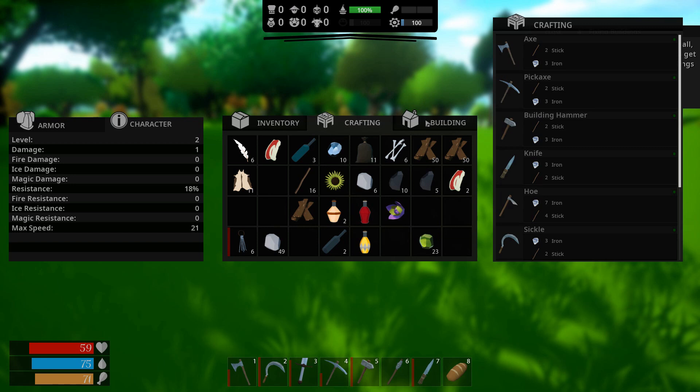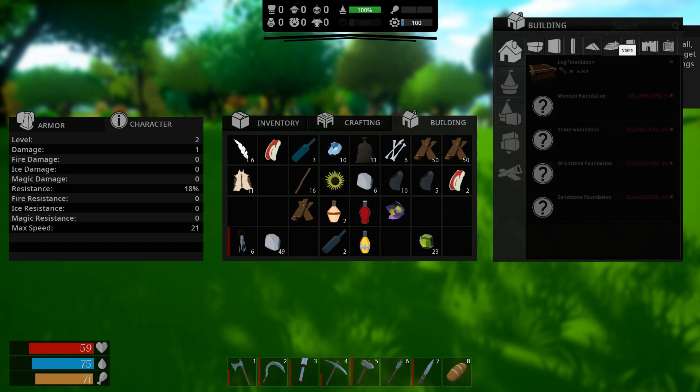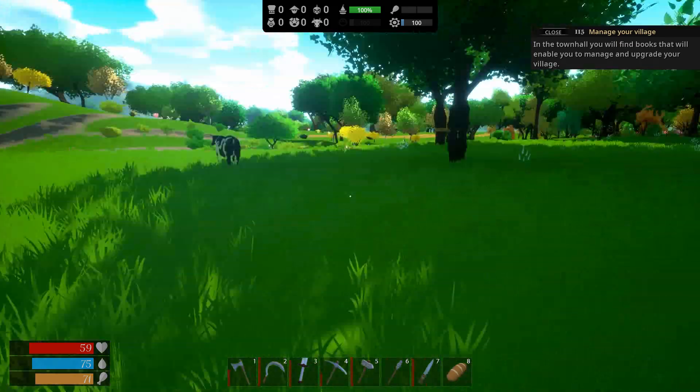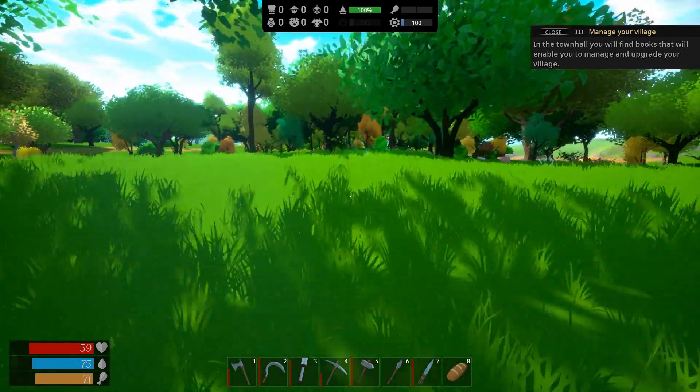I want to go to crafting - building. I need a lot more wood, man, you need a ton of wood. Down in the hall you'll find books that will enable you to manage and upgrade your village. That doesn't really matter right now because I can't even think about doing that because we need a lot of wood.